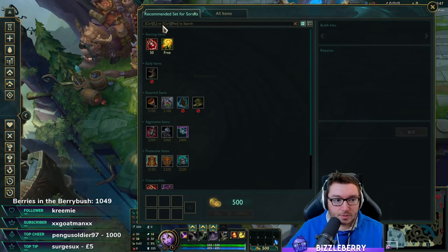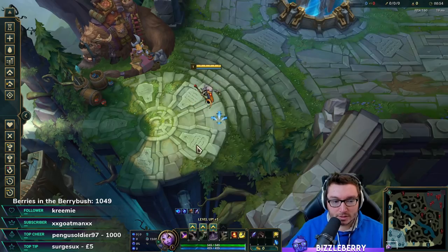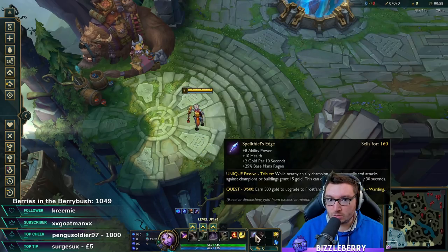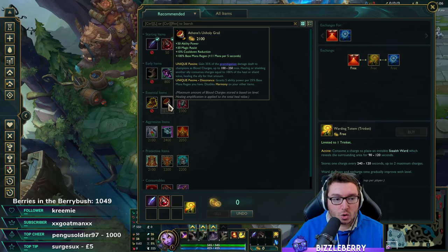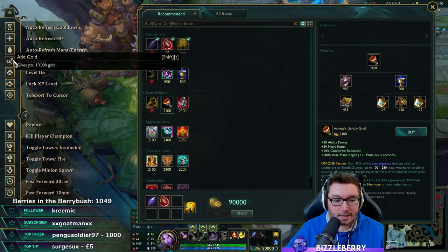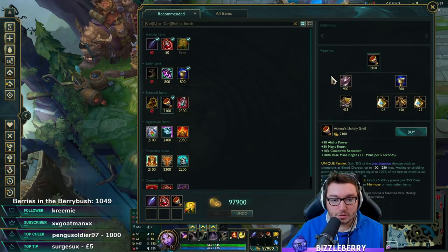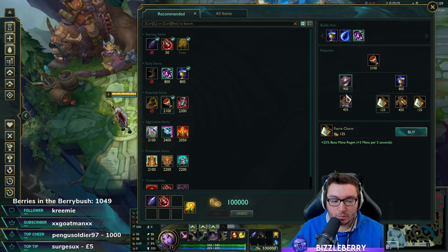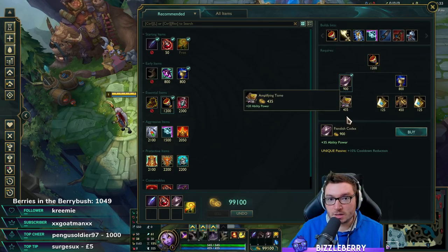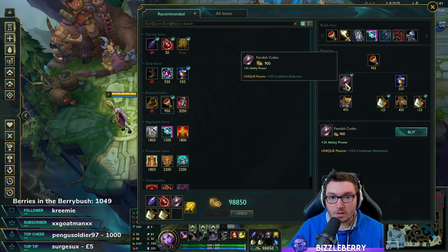Now let's talk about items. You'll be taking Spellthief's Edge and two Health Potions going into the laning phase. You can use your abilities quite often in lane so generating gold isn't an issue on Soraka, and the range is fairly generous. You're looking to rush Athene's Unholy Grail as quickly as possible. As of patch 10.11, Soraka's base mana got improved, so you can actually greed for Fiendish Codex as a first item — the extra 10% CDR and 35 AP scale nicely with her spells.